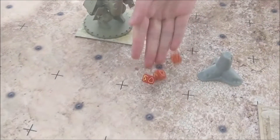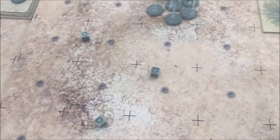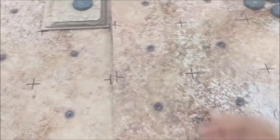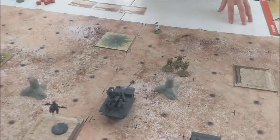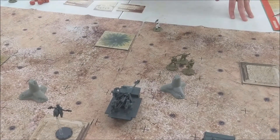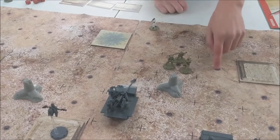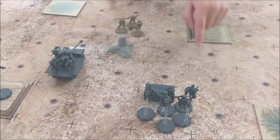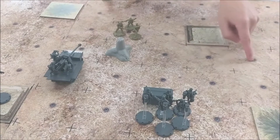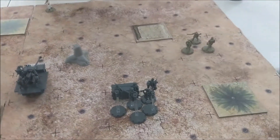We are rolling for initiative again. Battle Group Rosa gets initiative for this turn. I am going to use my Spetsnaz - they have a special ability where whenever they march, they can take another action afterwards. So they are going to be moving four squares, and then they still get another action.